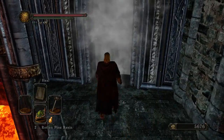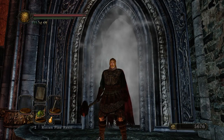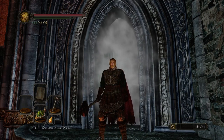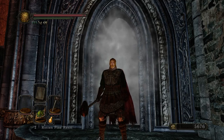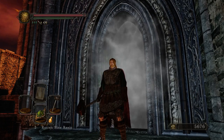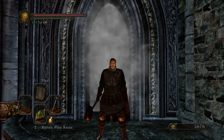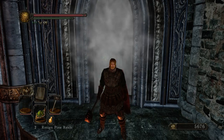Two things to keep in mind: use a strike weapon because he is heavily armored, and he does fire damage so having good fire defense is a good thing in this boss fight. Other than that, I don't like using a shield with this guy because it just destroys your stamina — I just like to roll.